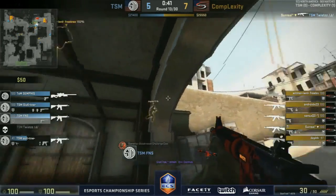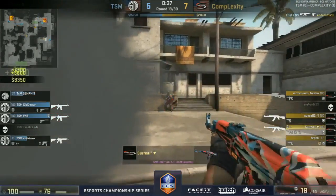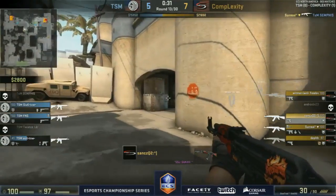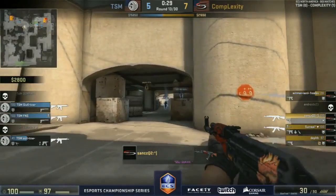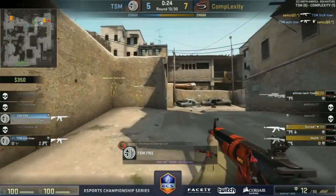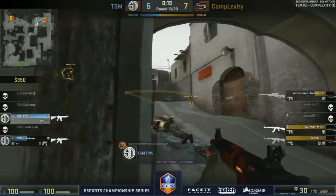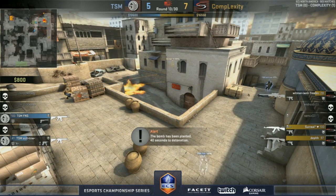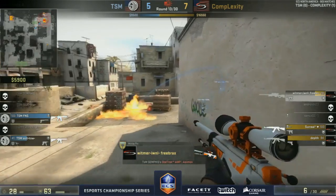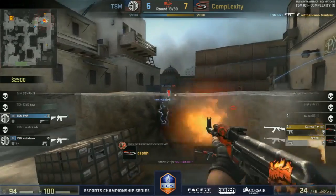Semphis is going to walk back up from CT, still out at long with the AWP — good shot, finds the head of Android. But Semphis has to commit to that long position because of Surreal sitting there taking down his teammate — so the AWP can't come back in to cover the ramp or A platform. Automatic takes down Sanks though — they'll give up the site for the plant and play the retake. Only a kit in the hands of Automatic.